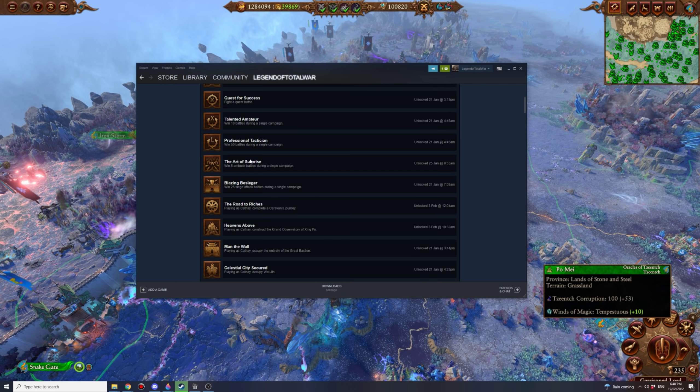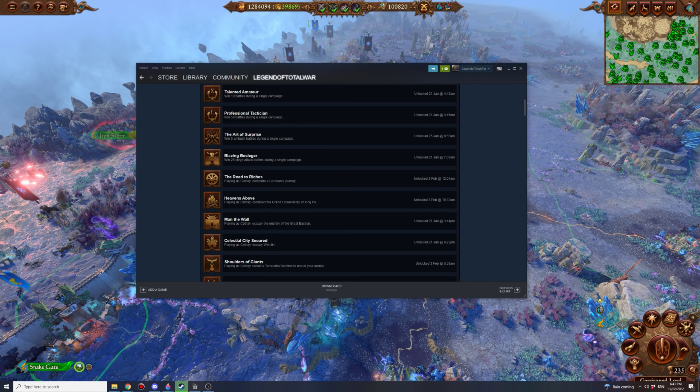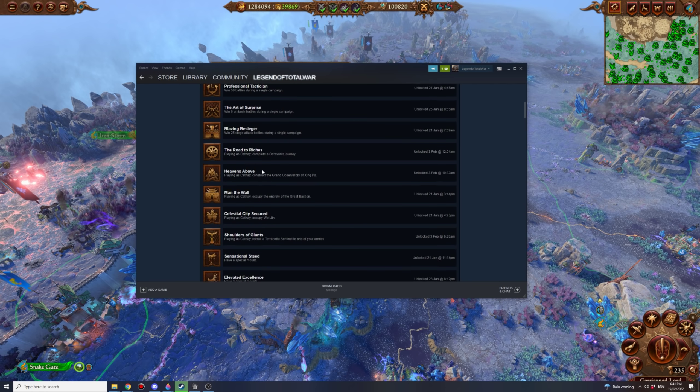The Art of Surprise: win 5 ambush battles during a single campaign. This is easiest done as Tzeentch using the teleport stance attack — do that 5 times and it counts, getting the achievement quickly. Blazing Besieger: win 25 siege attack battles in a single campaign. That'll just happen naturally as you conquer territory, so just get out and conquer and you'll get it done.